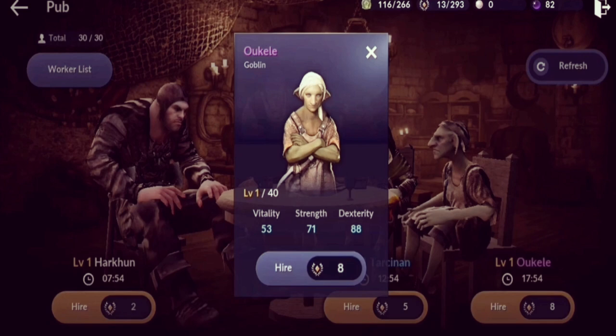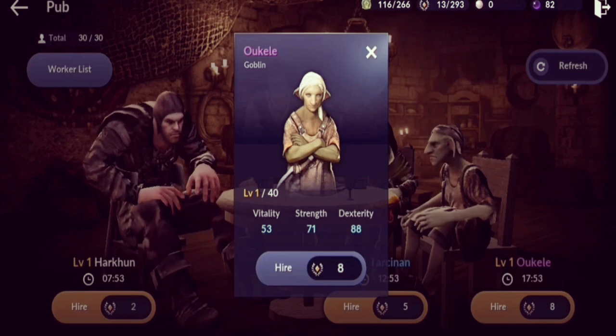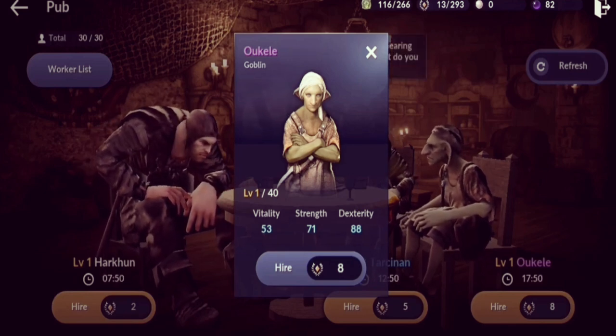For dexterity, the higher the stat, the faster your worker can craft an item. This really helps with crafting weapon and armor outfits, which can take days. For example, using a yellow worker with dexterity as the main stat can cut crafting time from around five days down to around two days. High dexterity workers are also used for node managers to increase your chances of a reward multiplier.